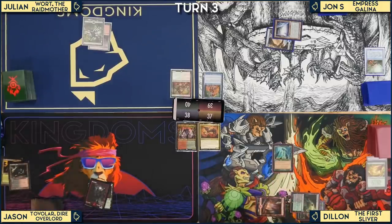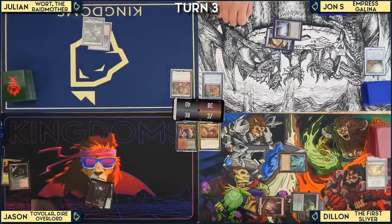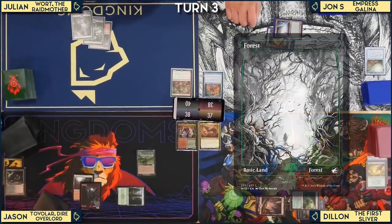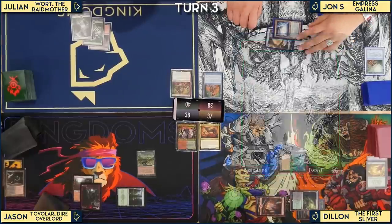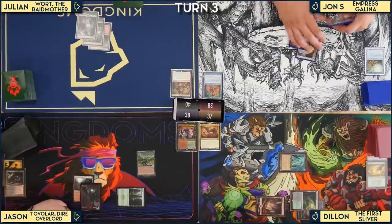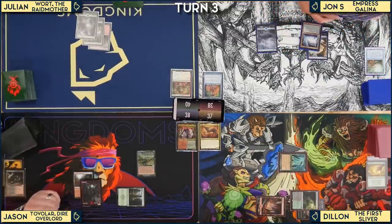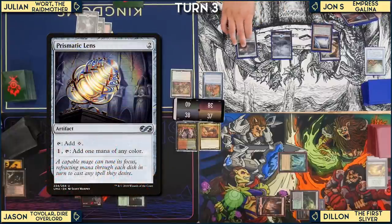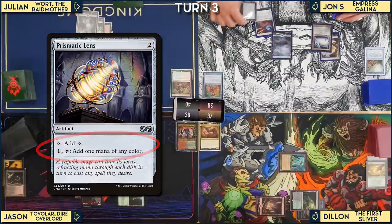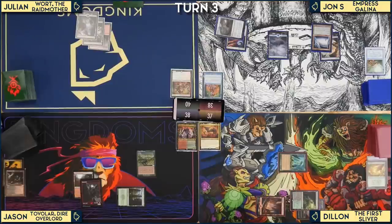Dylan passes. Jon plays Mana Rocks — Prismatic Lens and Arcane Signet — targeting Dylan with some effect. Jon explains Prismatic Lens taps for colorless or can filter mana. Dylan draws a Flooded Strand, passes. Jon cracks his Flooded Strand for an Island. Julian draws and sets up his mana.